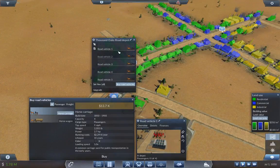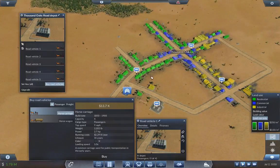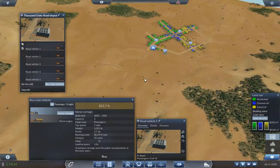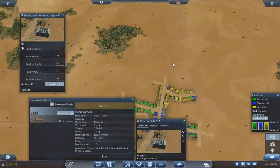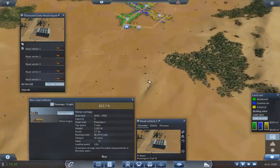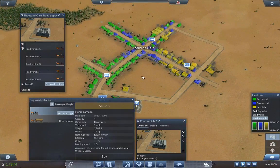My strategy for starting is to buy horse carriages in 1850 — they're the only road vehicle available for transporting passengers at the beginning. We do have at least one train available too. From 1850 until about 1900, there aren't many upgrades. Decent trains start appearing around the 1890s, and road vehicles don't change until about the 1920s, which makes sense from what I know about history.